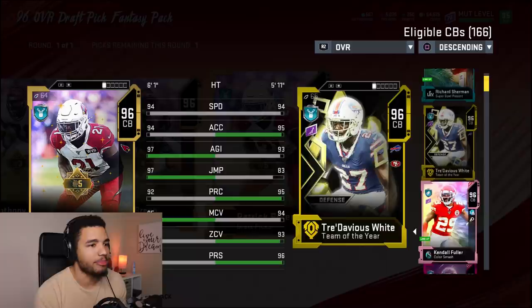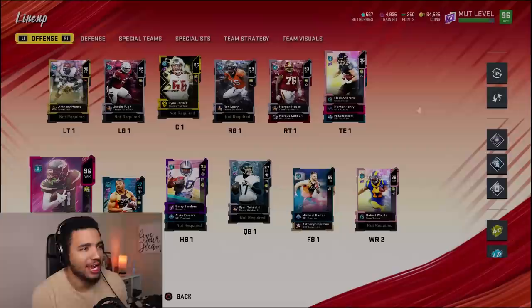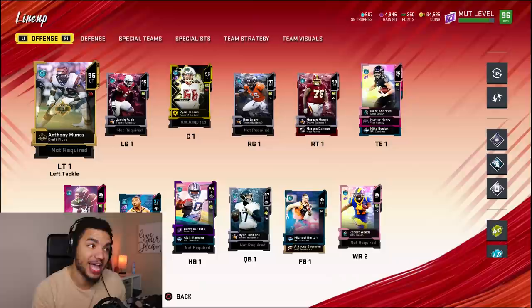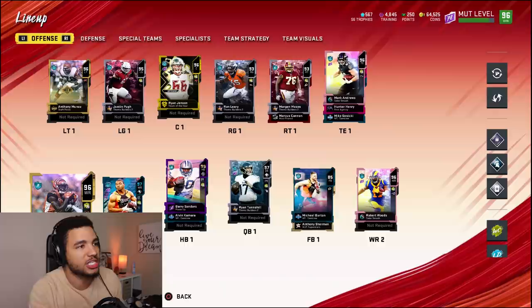I was kind of hyped about the AJ Green card until I looked at the stats — 92 speed, great jump, great spectacular catch, but spec catch doesn't seem to work well in this game. Instead of getting Anthony Munoz I could have got two AJ Greens and upgraded him to a 97. But having two 96s is worth more than a single 97 at a position I don't really need that much.